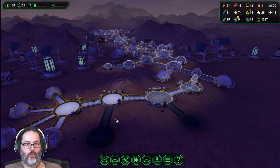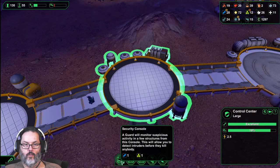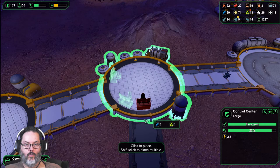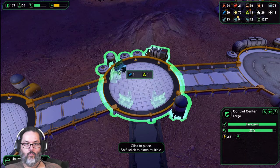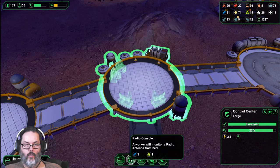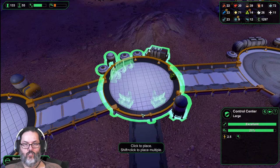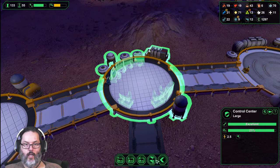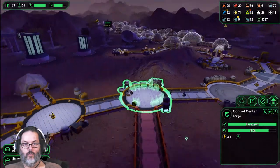Let's build one there - that'll be for our security guard, right? And in here - that's the radio console, yeah, don't need too many of those. And a gun cabinet for sure, and another security desk. Awesome.